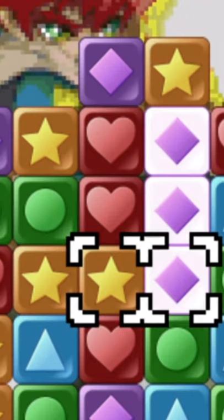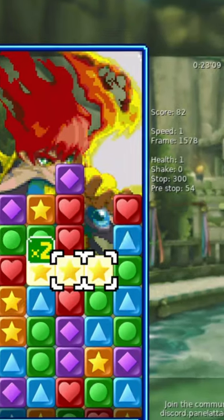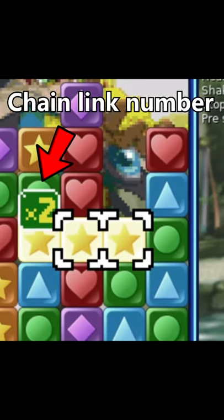To do a chain, first create a regular match. If the blocks above it then fall down into another match, you've created a chain. And true to the name, chains can be extended with more links.